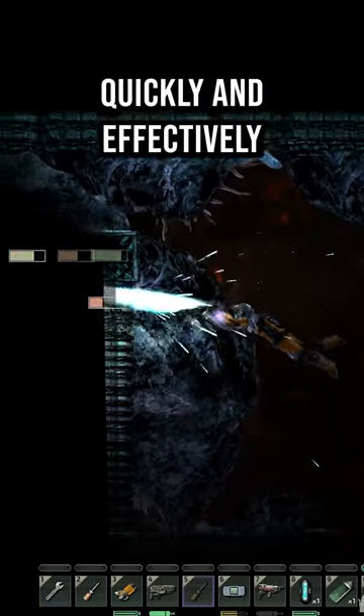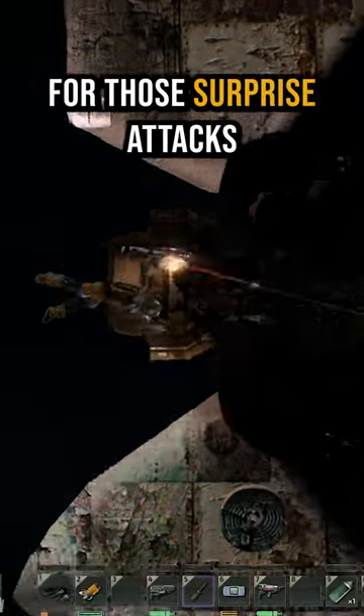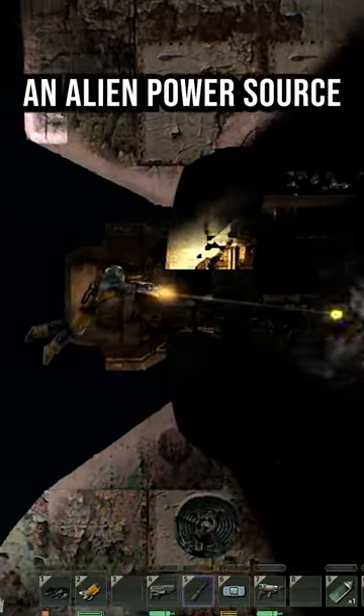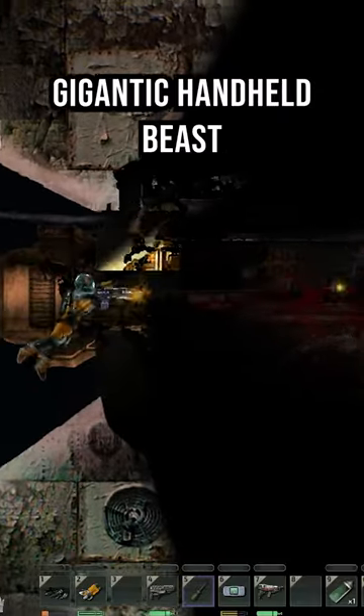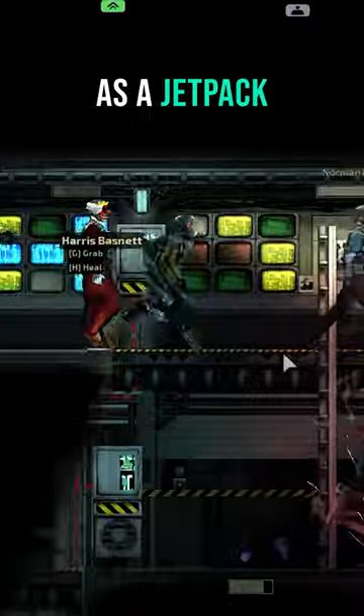Quickly and effectively break walls in the ruins, wrecks, and submarines for those surprise attacks. Make sure to get an alien power source to fuel this gigantic handheld beast. And if you want to impress your friends, you can even use it as a jetpack.